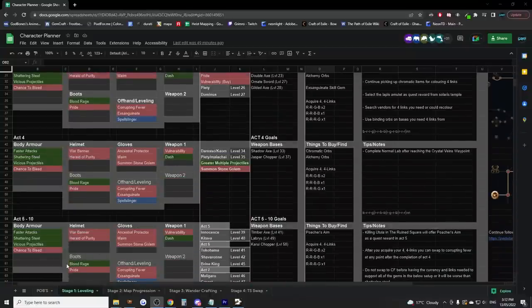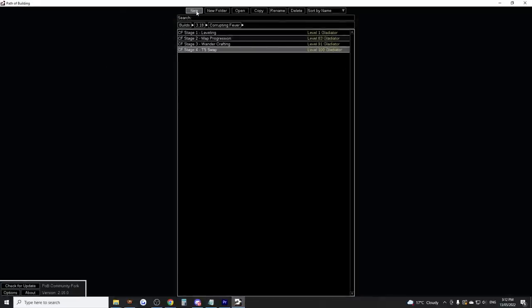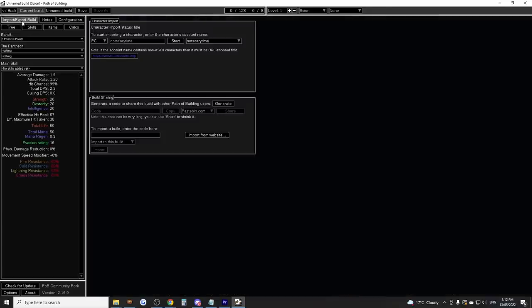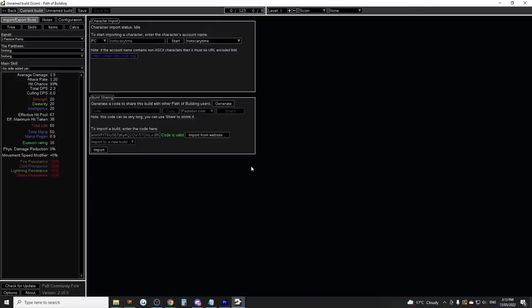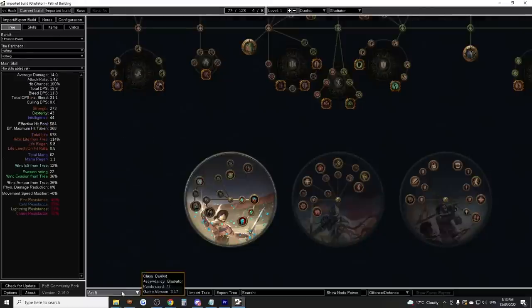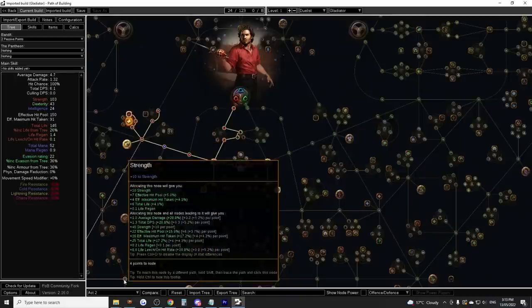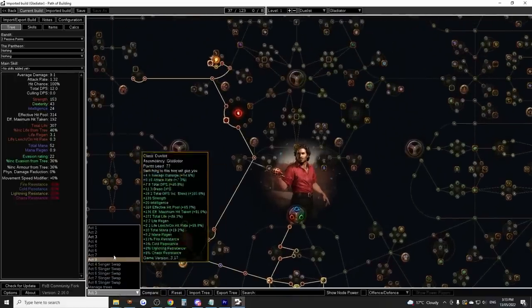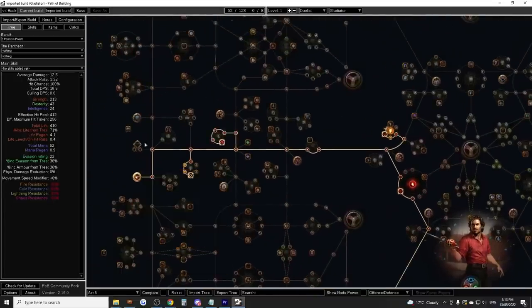Furthermore, there's a step-by-step leveling process and tree in a Path of Building linked in the cheat sheet. You'll notice at the bottom of the Path of Building you can go through different stages of each act and see which way to pass to get all the optimal skill points. A general rule of leveling as a Corrupting Fever character is that you should always pick up chromatic items and vendor them for chromatic orbs until you've swapped to your Corrupting Fever setup.